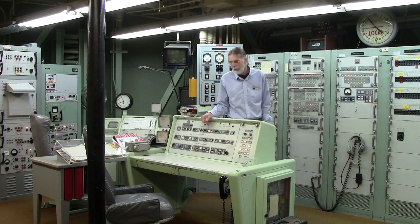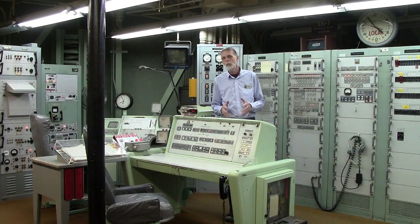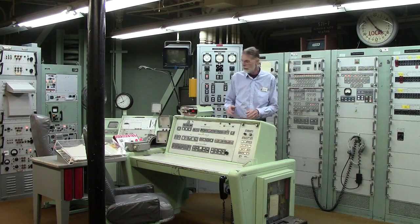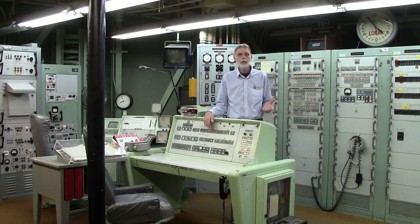Batteries activated means that two batteries on the missile are charging up. Those will supply power for the missile while it's in flight. It takes 28 seconds to charge the batteries. When the batteries come to full power, the missile will transfer to internal power, meaning that it is fully independent.